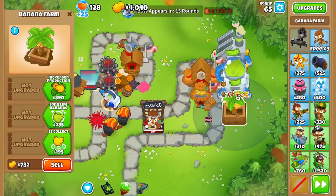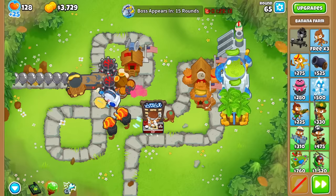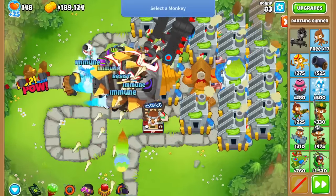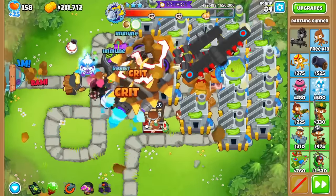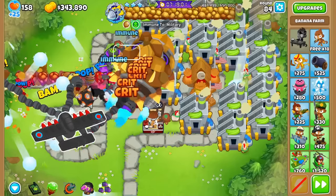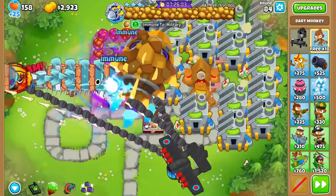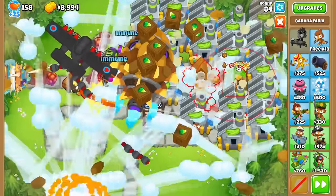Once we pop the second tier, we'll want to farm as hard as possible — usually a Banana Central and BRFs, but it's map dependent. For the third tier, I like to get a MAD and a Flying Fortress to take down the first goal, and while that's happening, work towards an Apex Plasma Master or Glaive Dominus. The Dart Paragon is usually better as you can easily make it degree 30. You can sell the MAD once Dreadbloon is no longer immune to Primary Monkeys and use that money for more farming. Keep the Flying Fortress though, as it's farming pops for your next Paragon.